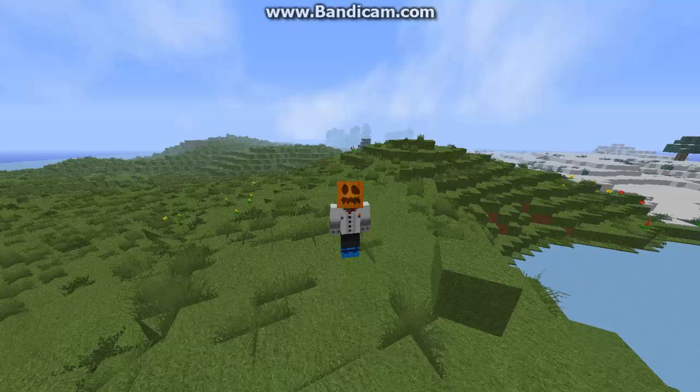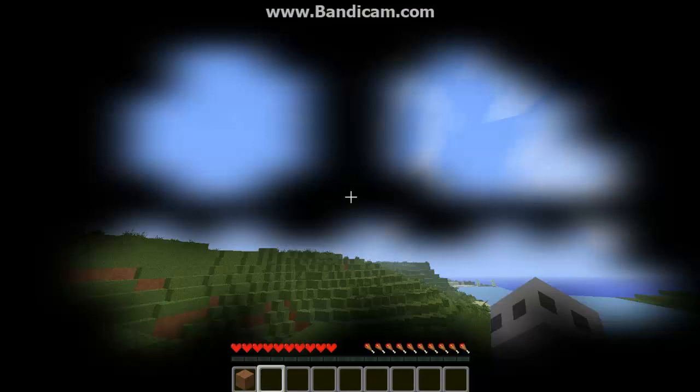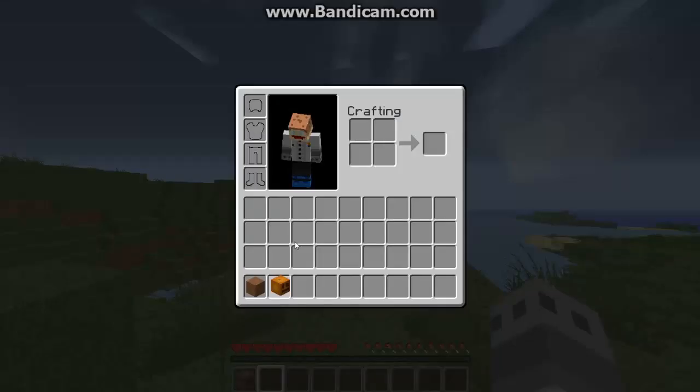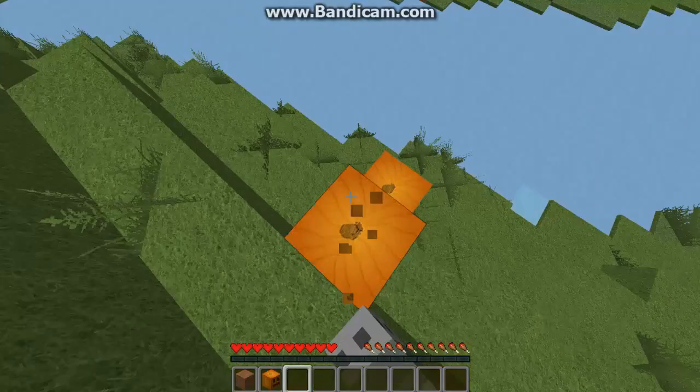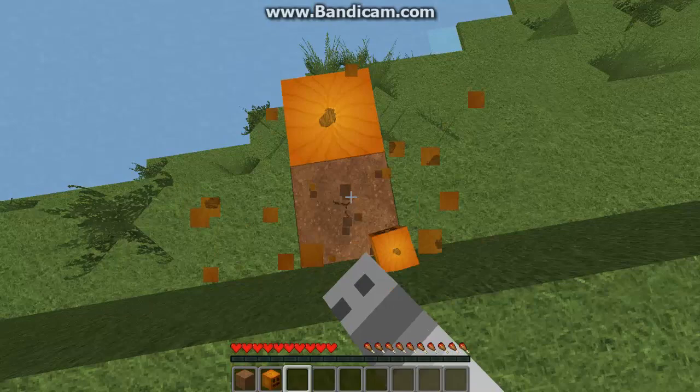Hey guys, my name is Joey and this is Minecraft. I'm playing version 1.6.4 using Optifine and I found a pumpkin already. So let's get out of this mode, then get the pumpkin off. I'm running Minecraft Enhanced, but I took some old textures from 1.2.5 I think.